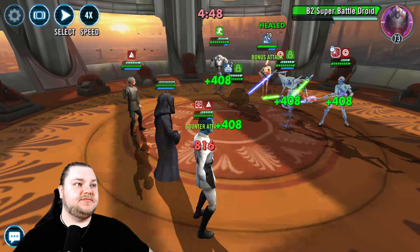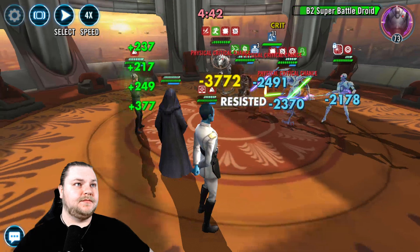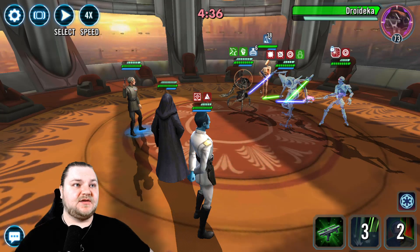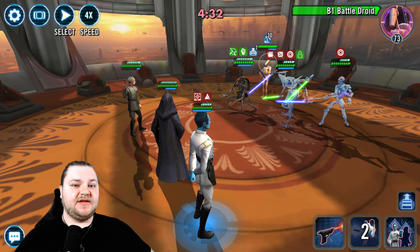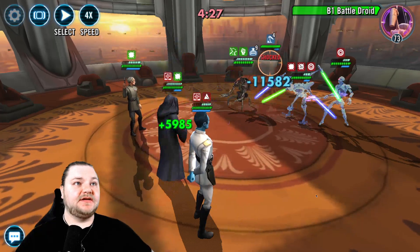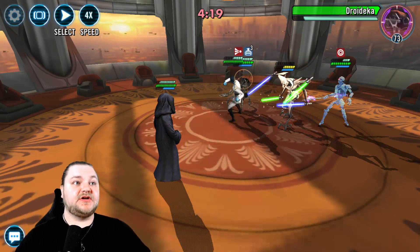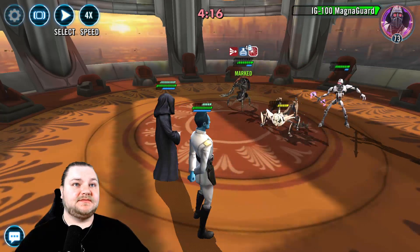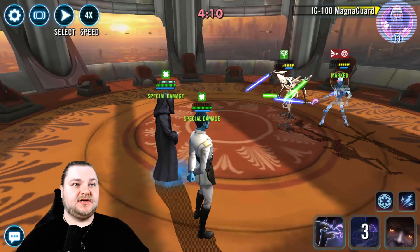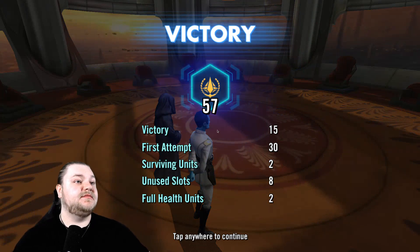Let's go after B2 first. Being stunned is amazing - that's helping us out a lot. Let's go for B1 next, we'll just keep healing everyone. Come on, get the stuns - nice, good good good. Let's go for Grievous while he can't move. Fracture, nice! Shut down Joraika for a second - that should kill you. We lost Tarkin but we beat the team.